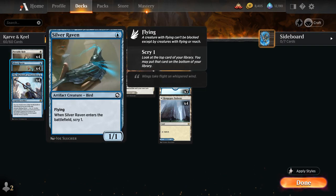Also great with our Silver Raven, a 1/1 flyer that when it enters the battlefield allows us to Scry 1. It can be turned into a 4/4 flyer, so it keeps its evasive abilities.